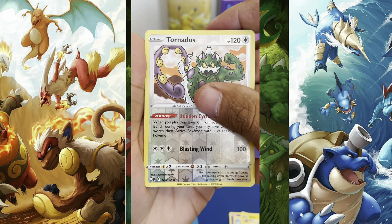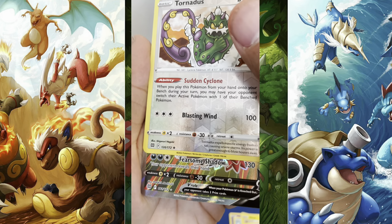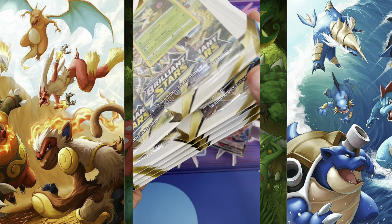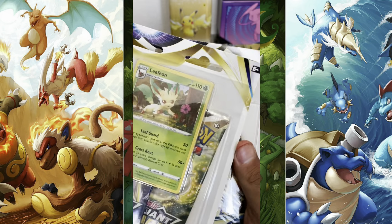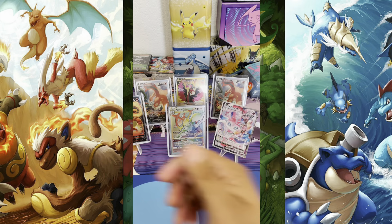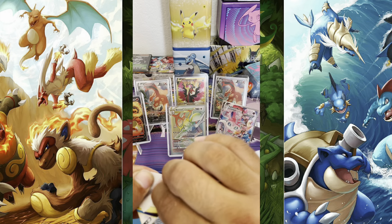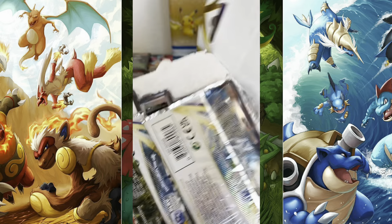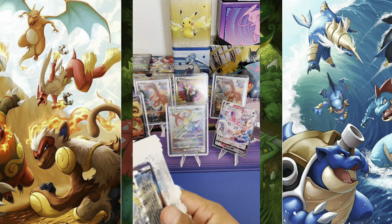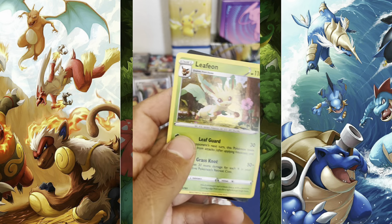What's up everyone! We got six of these Leafeon Brilliant Stars pre-packed blisters. Let's see if we can pull some fire. I got my cousin Mark right here to help me open these and cut them so it's easier for the video — yeah, and faster. It takes forever to try to open these packs. Have you guys seen our other videos where we pull these cards? They're on our YouTube channel — we have some shorts on the channel.